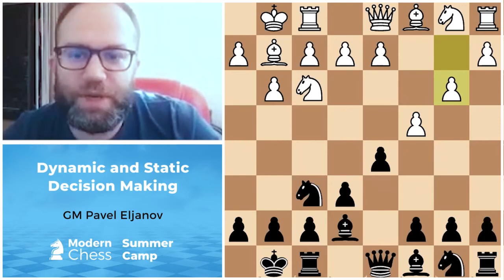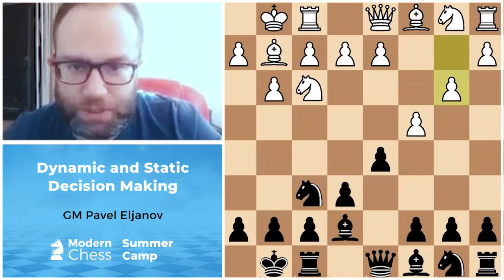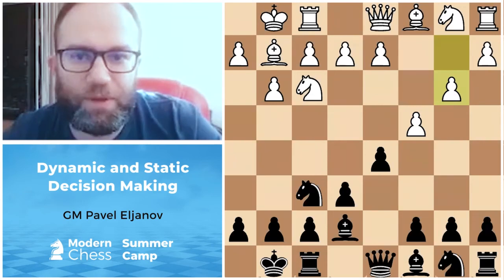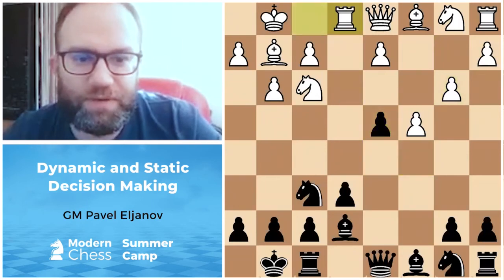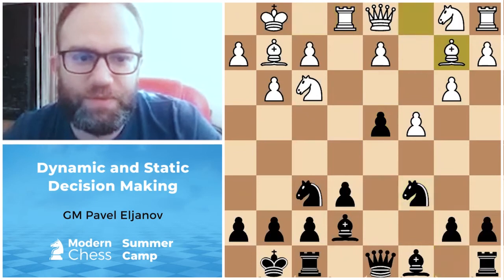This is my game against Luke McShane from last year, the tournament in Israel. He's a very strong and dynamical player from England. I played black and we have a type of Benoni structure, but with reversed colors.